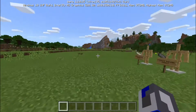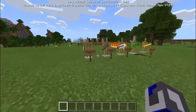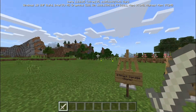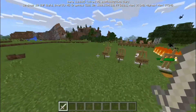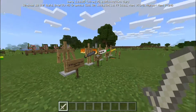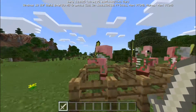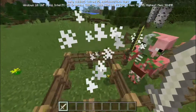The first sword I'm going to show you is the bone sword. It replaces the bone, so instead of getting bones you'll get bone swords. This thing does four attack damage and gives you speed — all these swords give you speed, I'm pretty sure. It's pretty much just the better version of a wooden sword. Let's go ahead and test it on the pigmen — he died pretty quick.